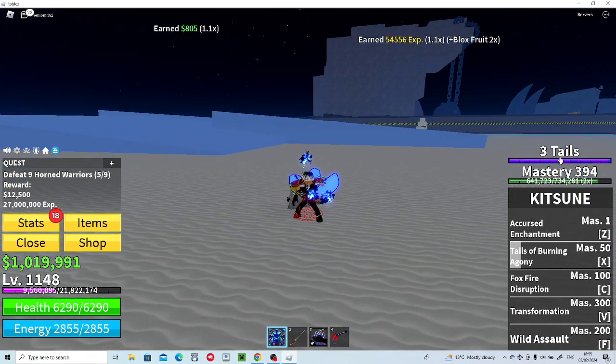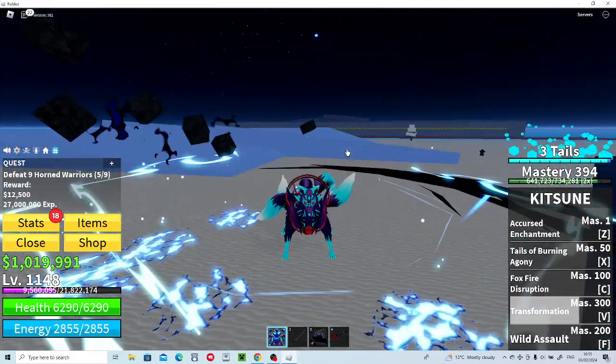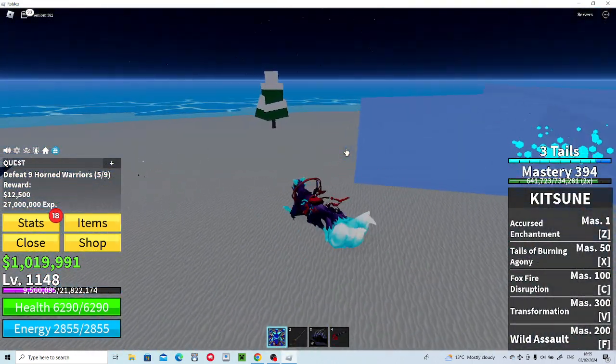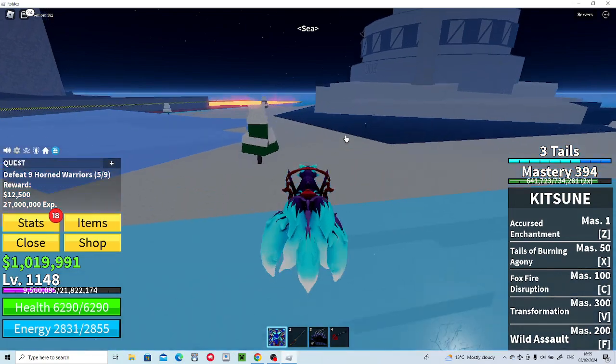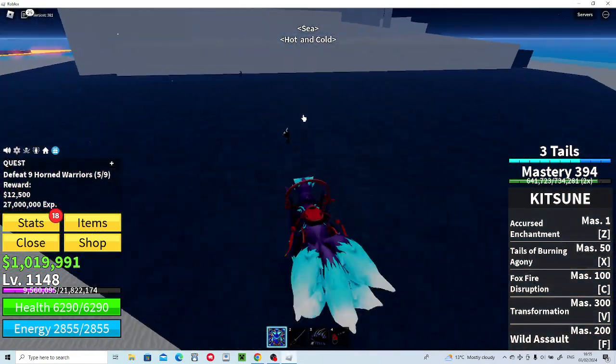To transform, you need to get three tails and then max it out, and then you press V. It's beautiful — you're so fast. This is the continuous dash by the way, and you can run on water when you're a consumer, which is crazy. Let's showcase the moves in transformed mode.